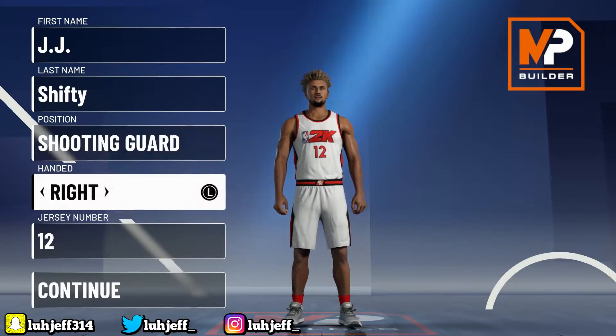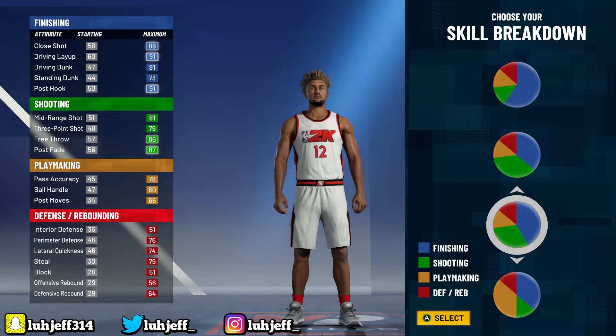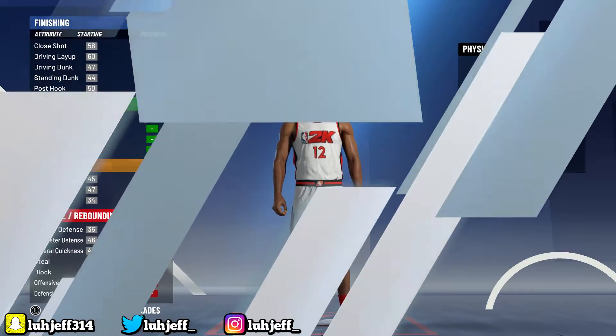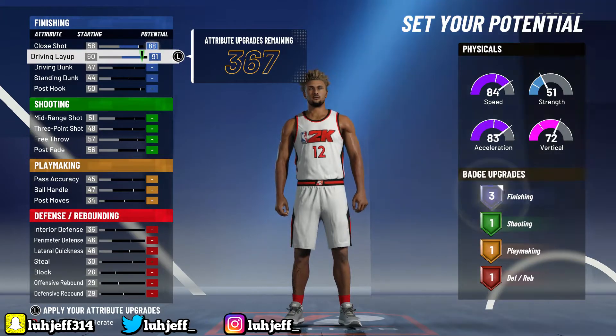Now we're getting into the build. The only thing I'll mention upfront is the downfall — the playmaking badges. Make sure you make them a shooting guard. Before getting into the playmaking badge, pick the third pie chart — the new one that's mainly blue but still has some green. Then pick speed and agility for the physical pie chart. Just pay attention to where I'm putting these points.